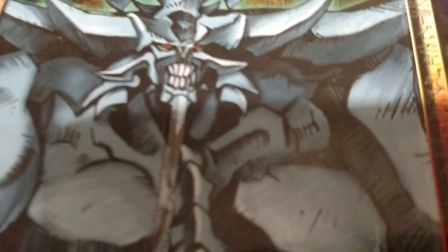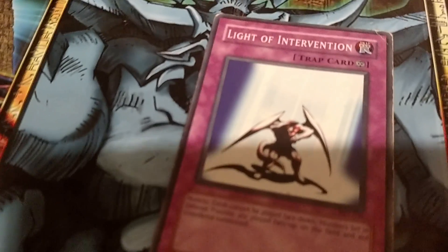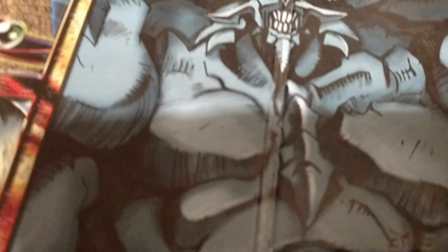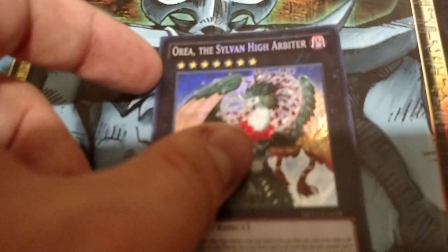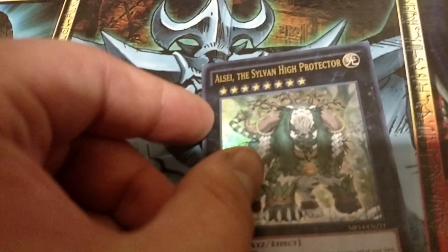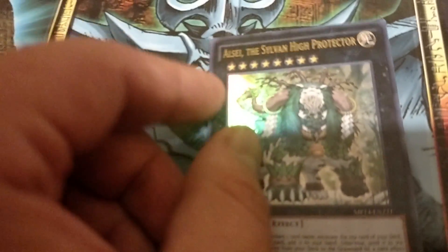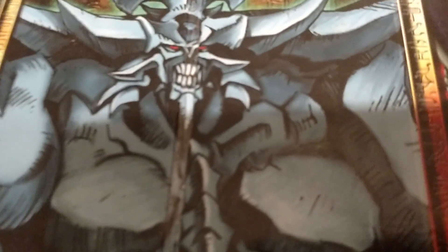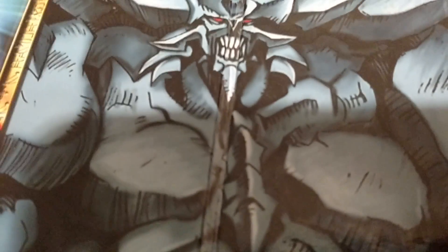Then, just to prevent my opponent from playing any tricks on me or using flip effects, Light of Intervention — stopping flip effects and preventing them from throwing any surprise monsters at me. Then for the extra deck, I've so far got one Aurea the Sylvan High Arbiter, and then Alsea — I'm not sure how you pronounce that — the Sylvan High Protector. Basically, I wouldn't want to go into the woods with these guys guarding it.